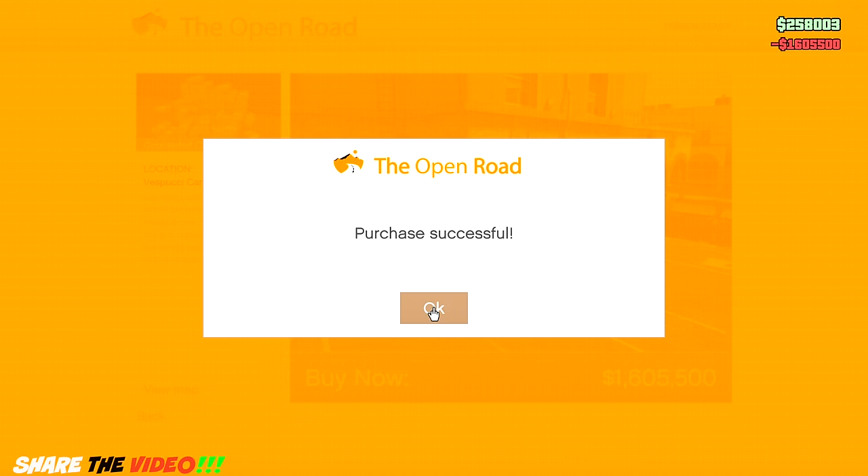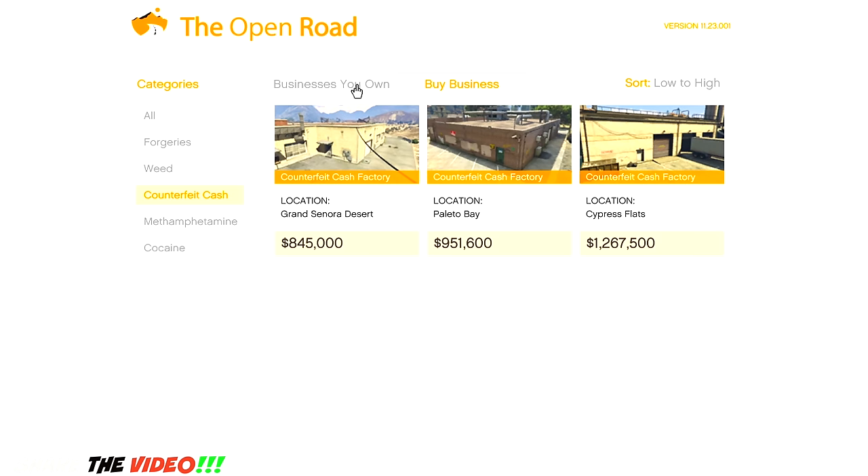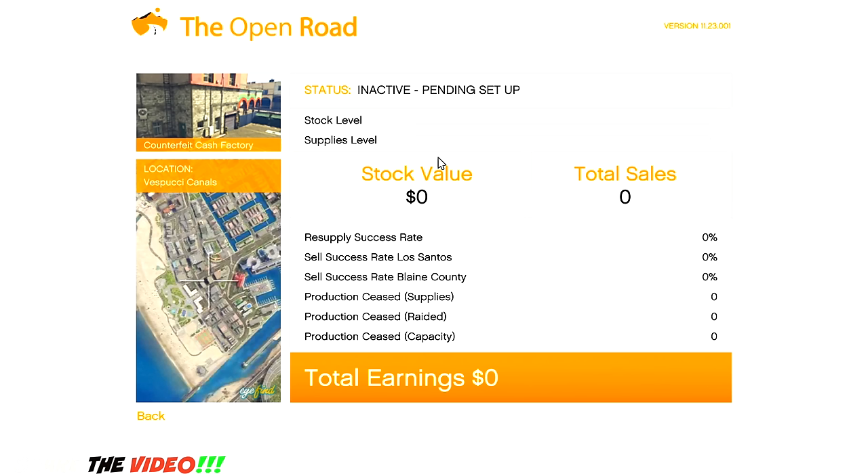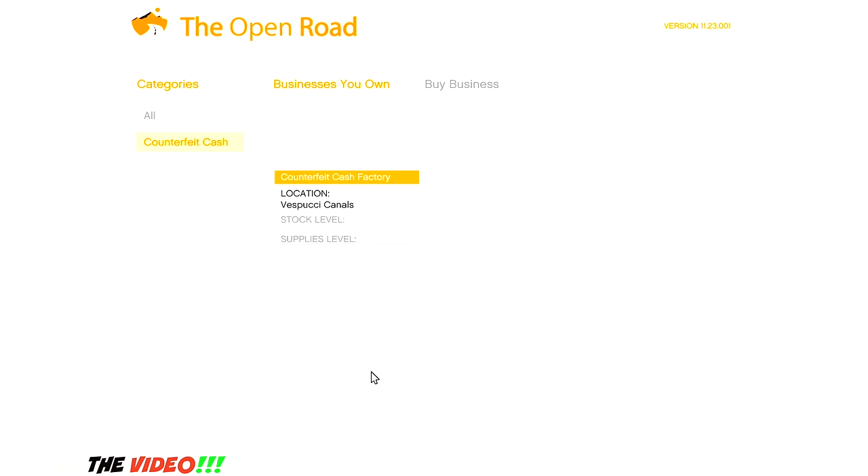Okay, so we have a building now. Business — Puchy Canals. Here we go, here's a little category so we can see our stocks and how much we've sold. It's kind of like being a CEO. Let's check everything out — stock levels, supplies level, stock value zero because I haven't done anything. Resupply success rate — I wonder if it's gonna be the same thing where we have to sell everything ourselves.